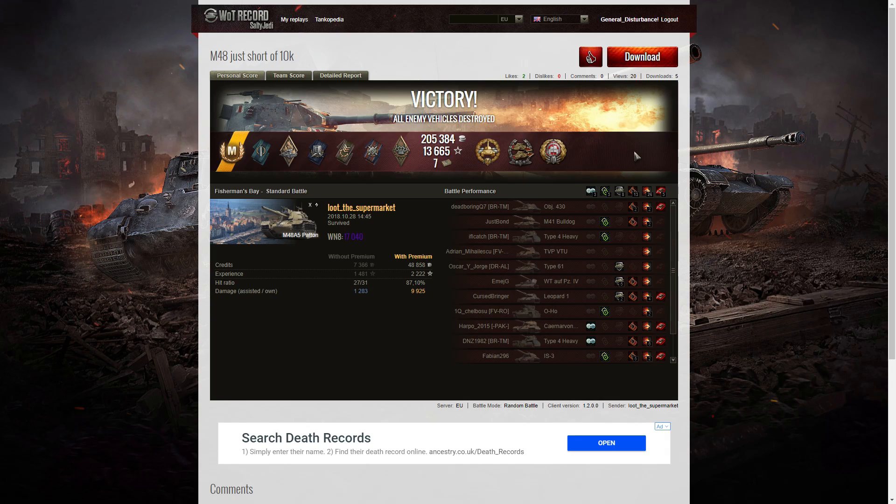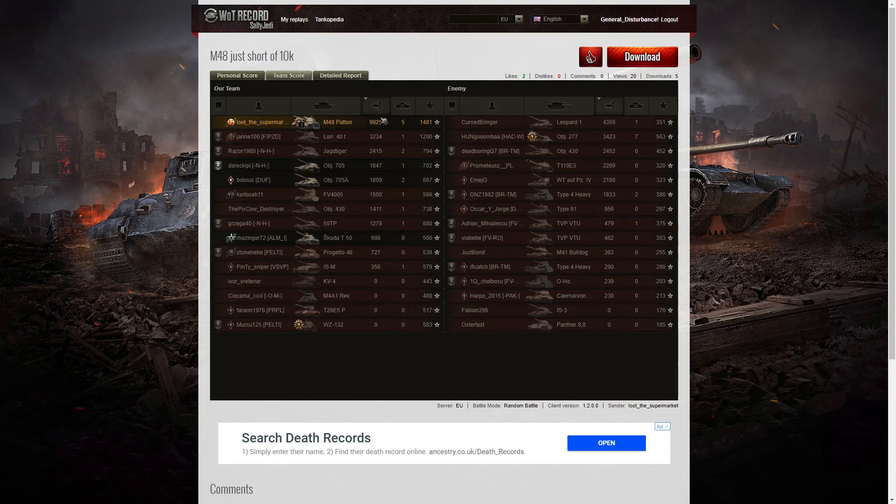It was almost like he was treating it as a light tank — hovering at a particular point, pivoting round and round, trying to get the best angles, then popping out and doing a quick shot. Let's look at the team scores. Right at the top of the table — 9,925 hit points of damage. The next highest scorer was less than half: the Leopard 1 with 4,359, then the Object 277 with 3,423, and the Lorraine 40t with 3,234. When it came to kills, the Object 277 managed to get seven and picked up a top gun. Loot the Supermarket got five kills, while the next highest only had two kills apiece.